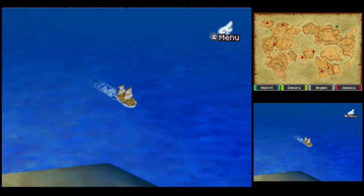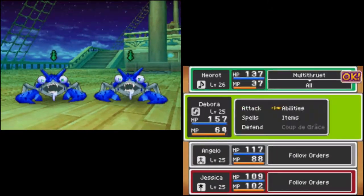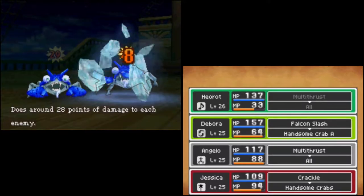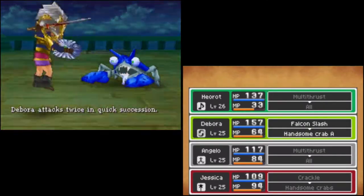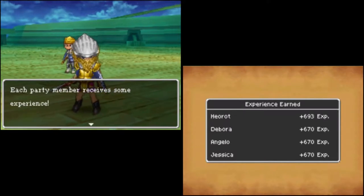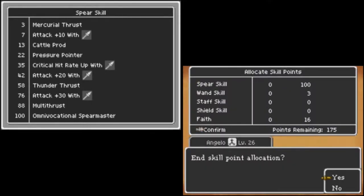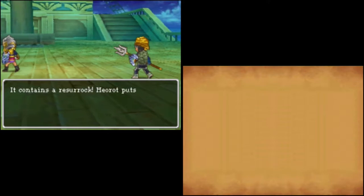Let's sail east a bit. Here we have a couple of handsome crabs, though they don't look too handsome with that poop sticking out of their mouths. Bye-bye, crabs. Angelo reaches level 26 and gets 5 skill points. And we've got a treasure chest with a Rezorok.